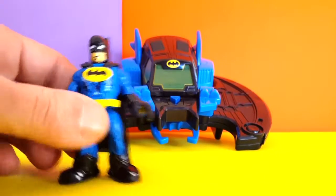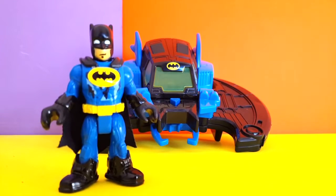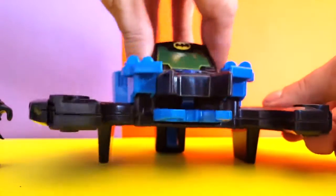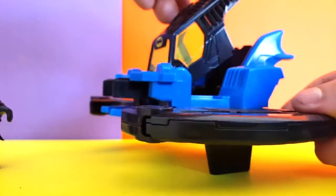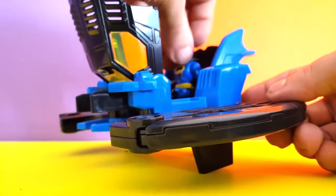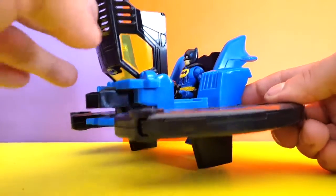Alright kids, this is my Batwing! As you can see, we open this little cockpit over here — it opens through the back — and inside there's a place where Batman can sit down and take control of the spaceship, just like that. Then we close it.